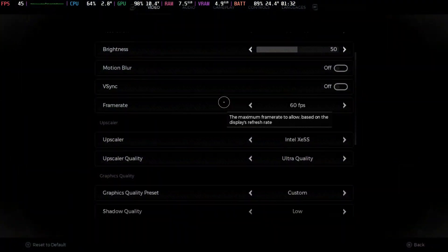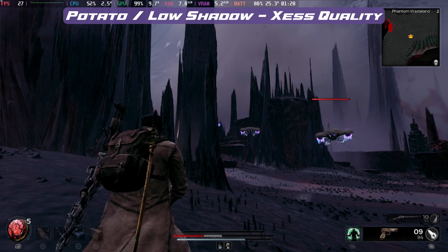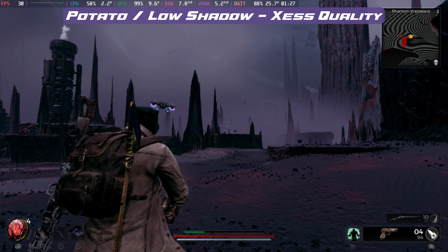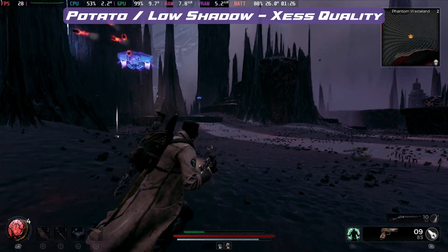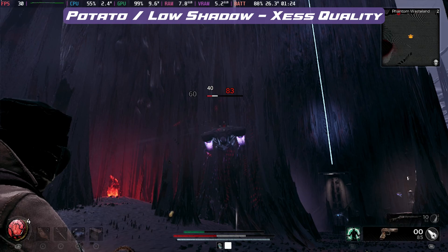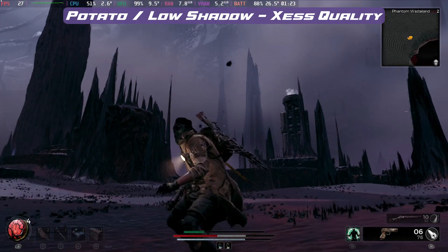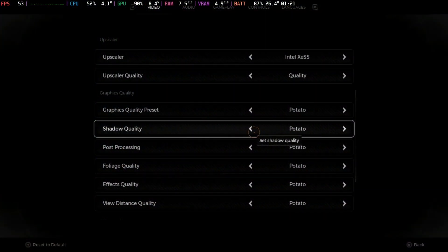If you switch to the new potato mode, it's just the shadows that are bringing things down. Even with XeSS on quality and potato mode with low shadows, we get pretty much the same performance as everything on low. This map doesn't have foliage and other bits, so it's really only going to be the shadows making the difference, as there are a lot of them in this map — which makes turning off shadows all the more painful because it completely changes the look and feel.